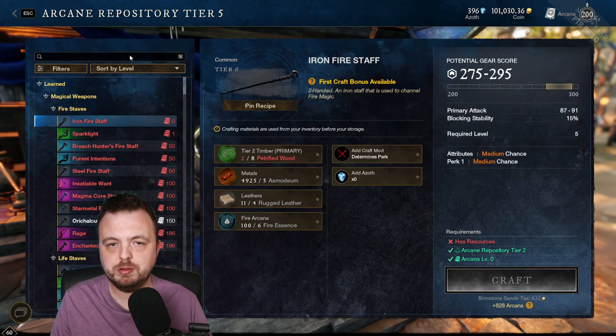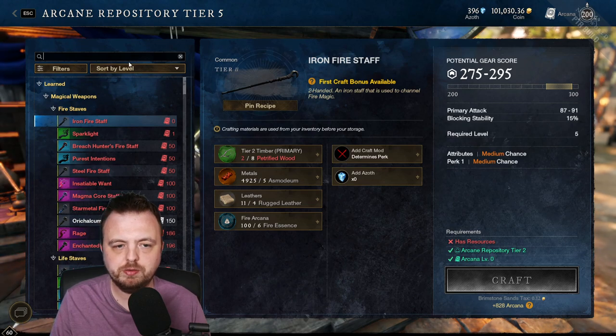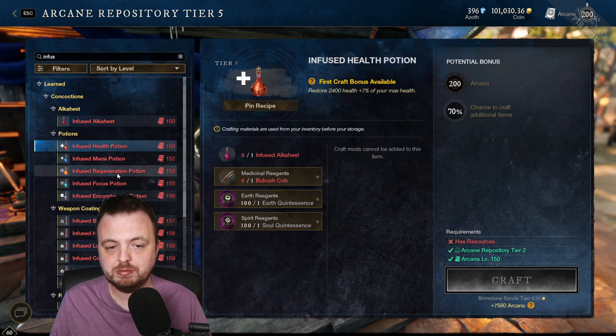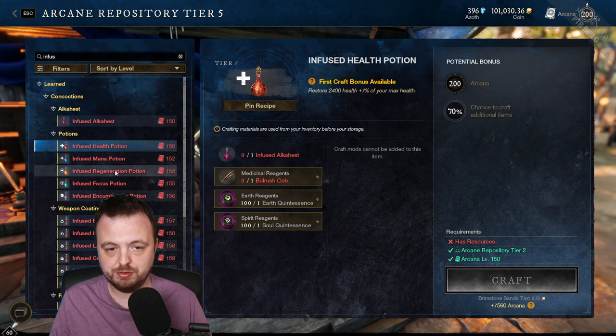I actually think because of the cross-realm outpost rush, the raid, and the seasonal trial, a lot of people are going to be doing a lot of content. It might be worth preemptively buying some infused health potions and infused regen. The infused health potions are really cheap, but the infused regen is not so cheap — generally around six gold on my server.